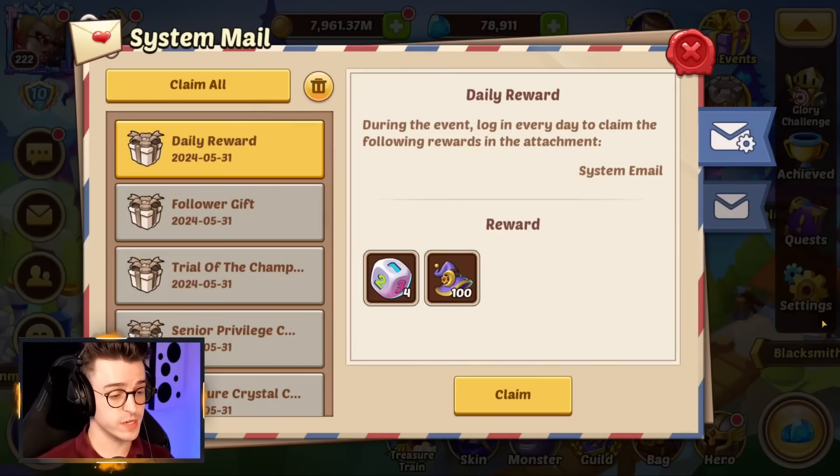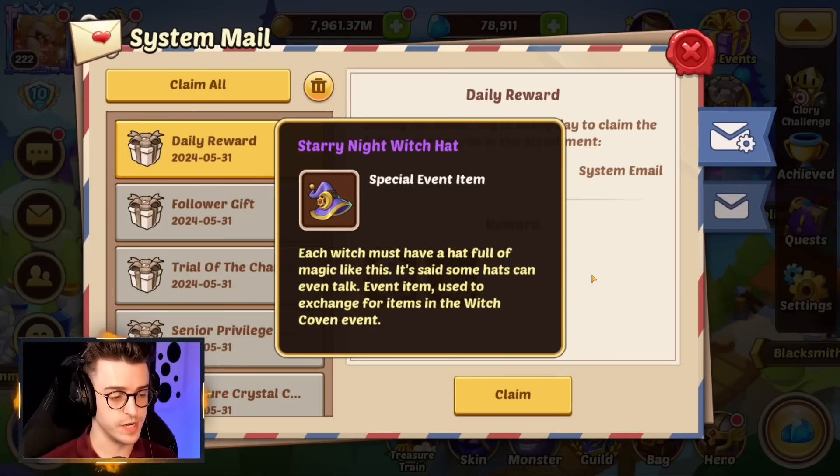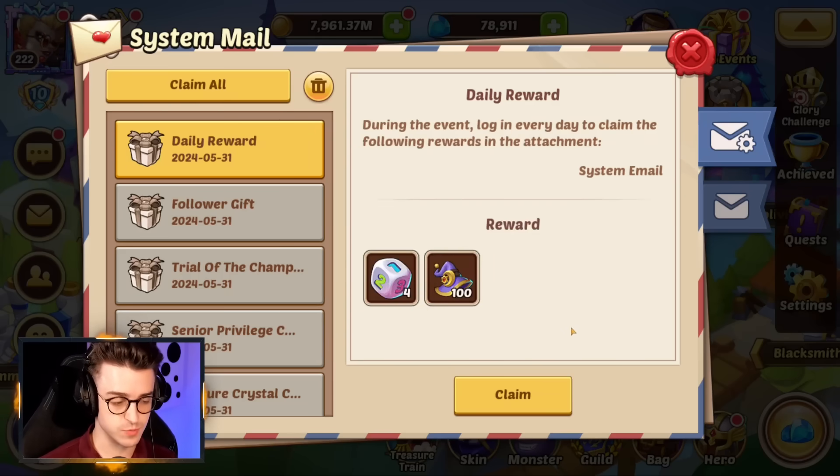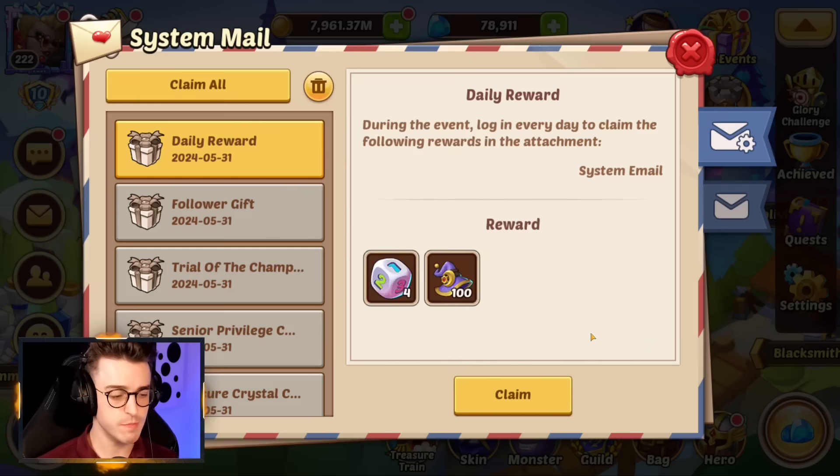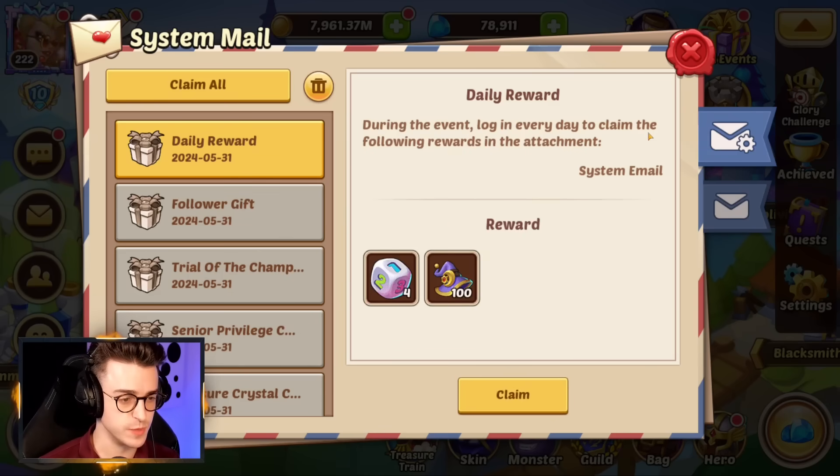Every day for logging in this week, we're going to get ourselves 100 Starry Night Witch Hats, which we can use in the Campaign Loot Drop Shop to get some cool rewards. On top of that, we're getting four dice which you can use in Imp's Adventure. Make sure you pick these up, as these will be useful every day to help you complete this week's event.